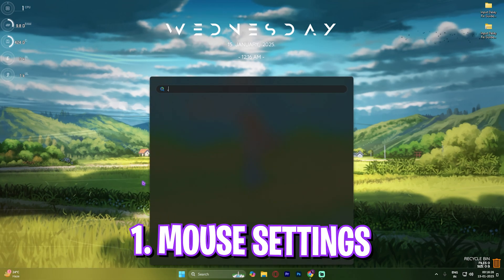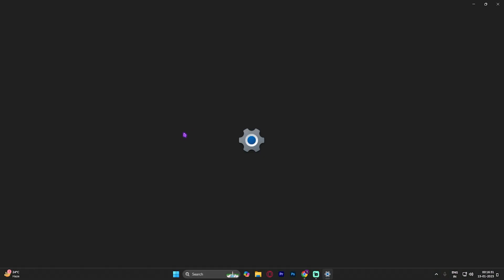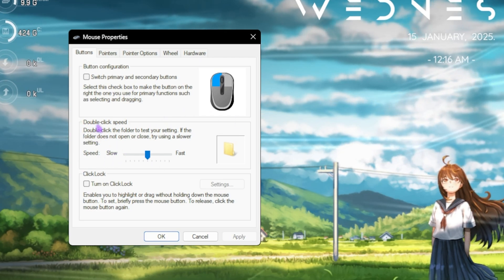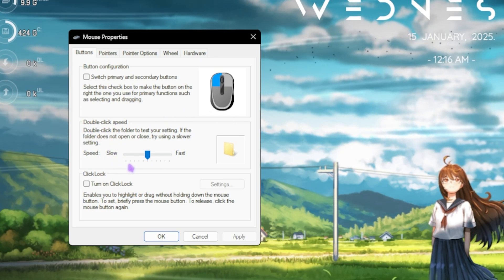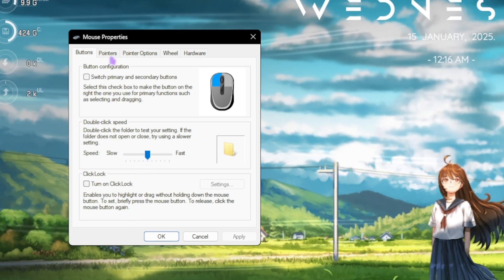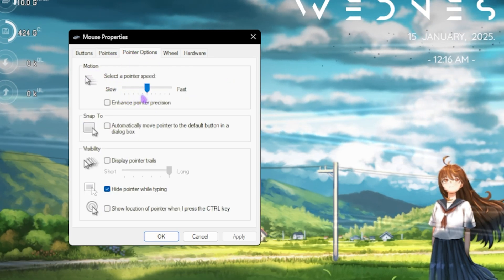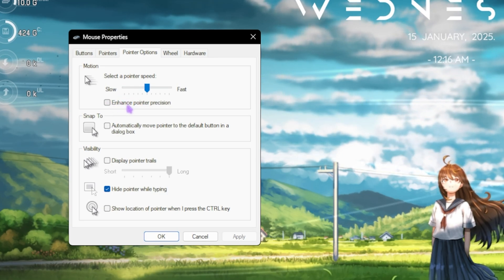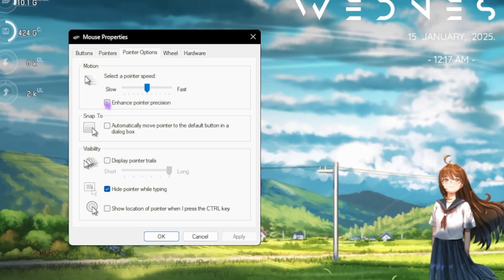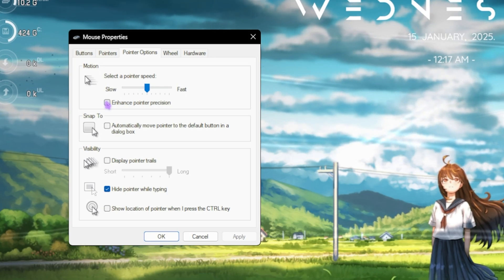The first thing we are going to touch is mouse settings. Search for mouse settings on your PC, open it up, click on additional mouse settings. Once mouse properties opens, make sure the double click speed is set to the sixth tick — exactly the center. Then go to pointer options, set the motion to the same center position, and turn off enhanced pointer precision if you are using a physical mouse.